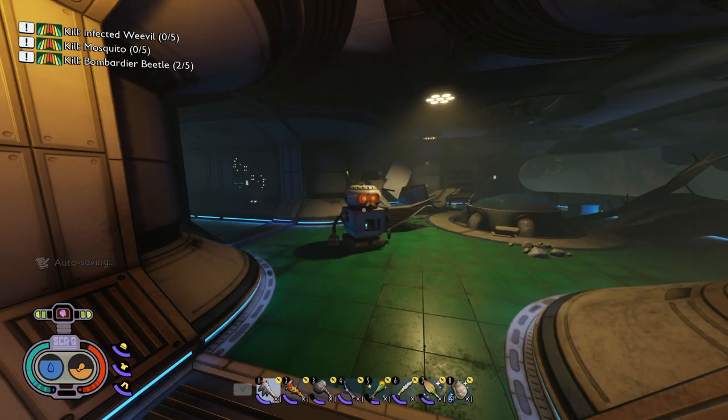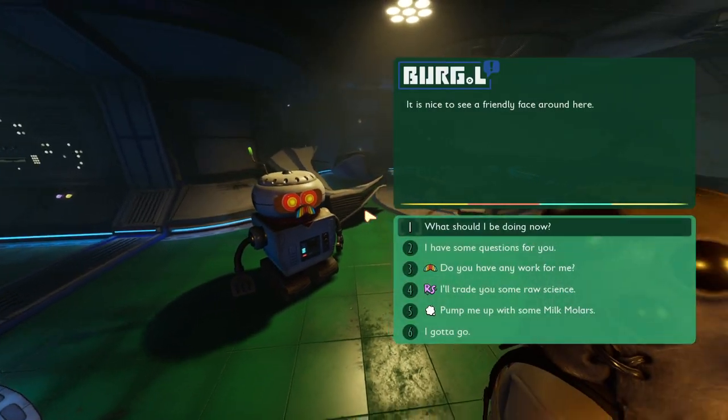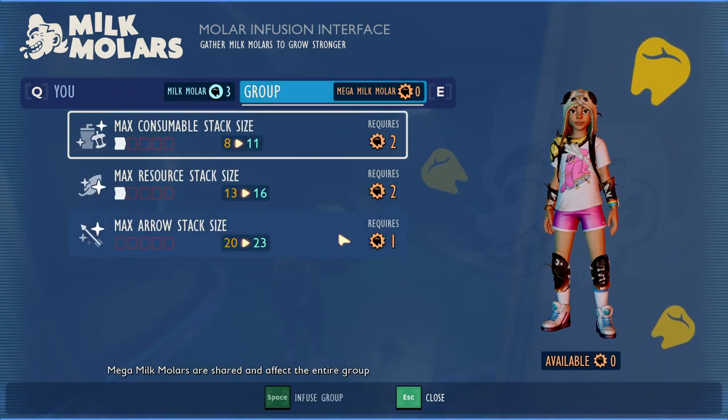If you're not familiar with what Milk Molars are or where to find them, I have a video on that which tells you where to find all of them and how to use them — I'll leave a link in the description below and on the end card. Assuming you know how to find them, you're going to come over to Burgl. He'll have a menu that says 'Pump Me Up With Some Milk Molars.' Click on that and you'll see options to use Milk Molars for five things and Mega Milk Molars for others.